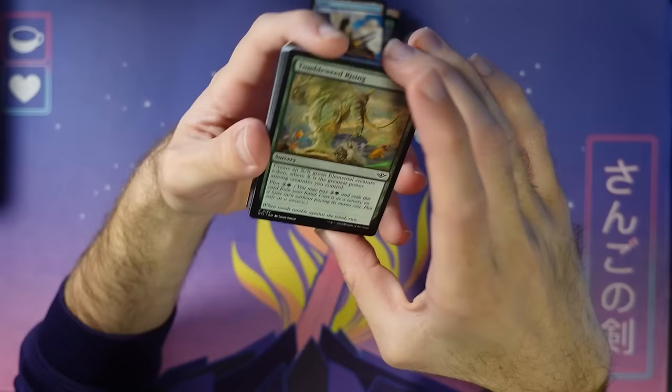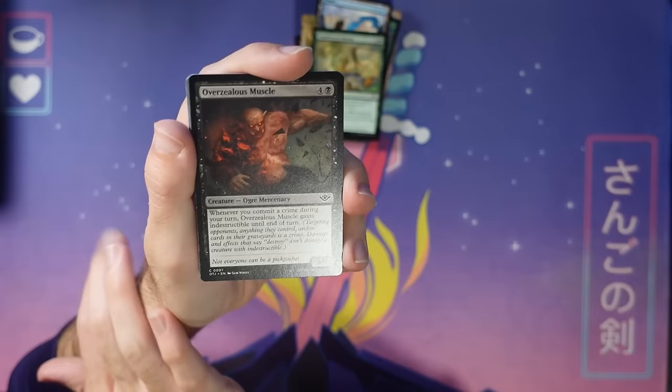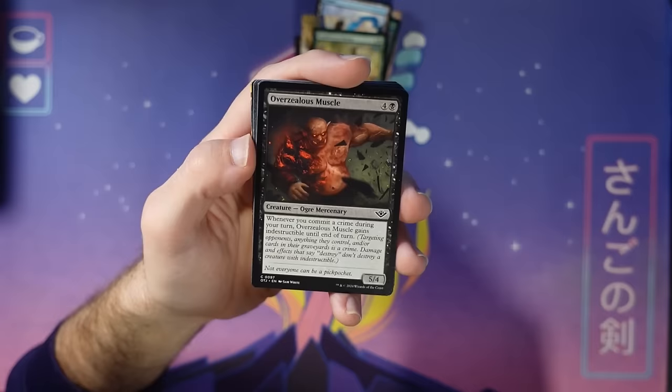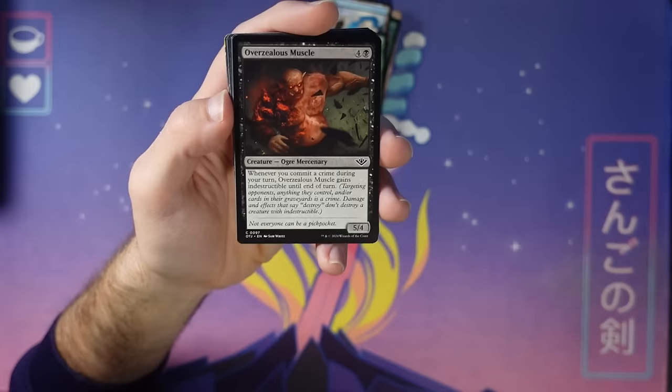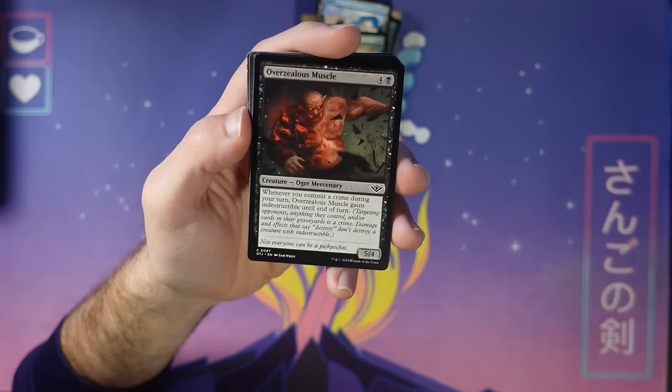This one wants you to commit crimes on your turn. Part of the reason it says 'your turn' is that when your opponent has this card, it feels so bad to attack into if they might be able to commit a crime — if they have any on-board way to commit a crime or enough mana untapped, it's really scary to attack into. So yes, it works on offense as a combat trick, but it doesn't stymie your opponent from attacking. That's a small game design reason why it says 'during your turn' on Overzealous Muscle.